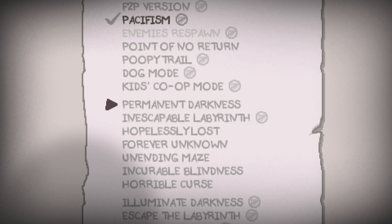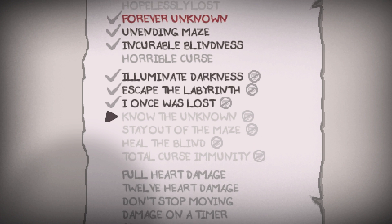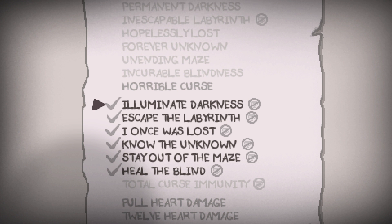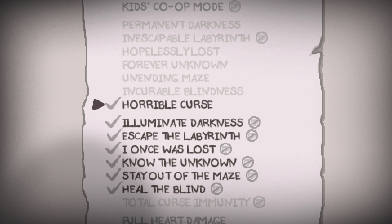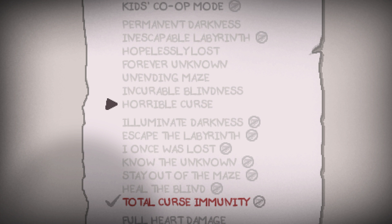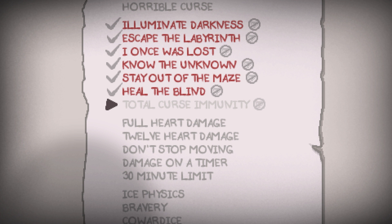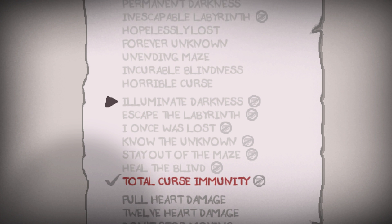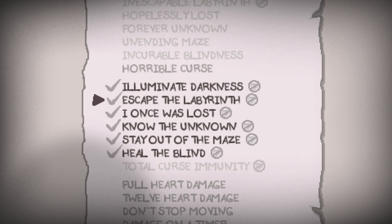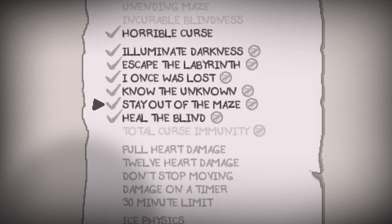Now this next one is a bit complicated. There are 6 curses in-game, and 6 choices to enable Permanent Curses, and 6 more for Permanent Curse Immunity. Both the Pro and Anti-Curse categories have a 7th option: Horrible Curse, which makes every single door a Cursed Room door, and Total Curse Immunity. The obvious choice is to enable all of the Curse Immunity ones, including Total Curse Immunity. However, Total Curse Immunity actually supersedes and automatically turns off the other individual options for Curse Immunity. This means that in order to maximize our Easter Egg number, we have to enable the Horrible Curse option, because we are not allowed to enable Total Curse Immunity.